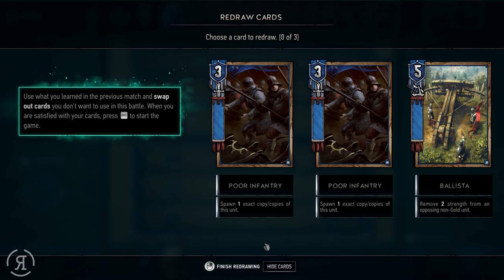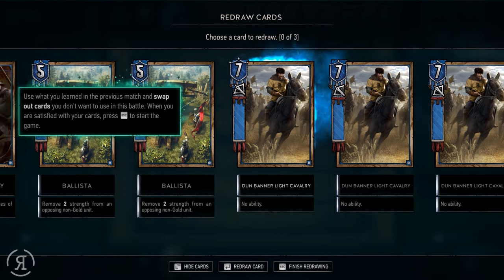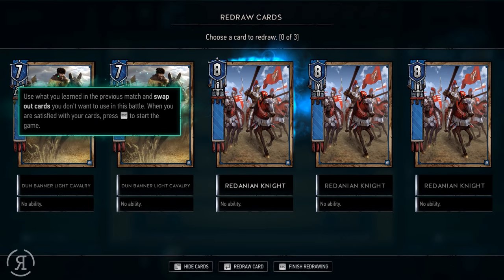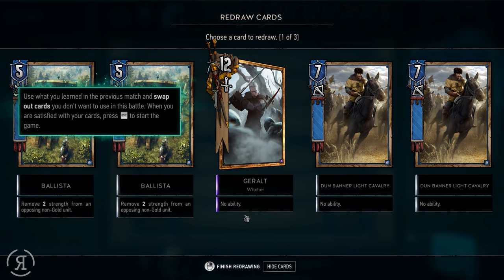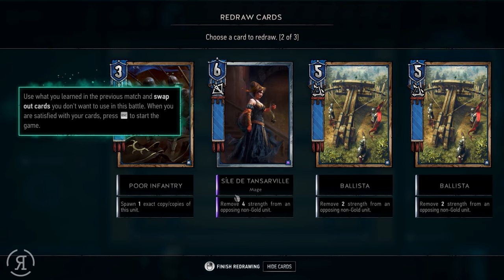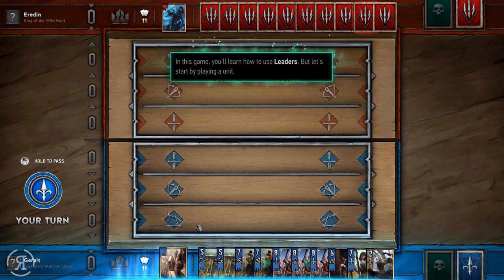Use what you learned in the previous match and swap out cards you don't want. I like all of these cards actually — I like the poor infantry because it spawns two of them, that's pretty good value. I'll redraw a couple though. In this game you'll learn how to use leaders, but let's start by playing a unit.